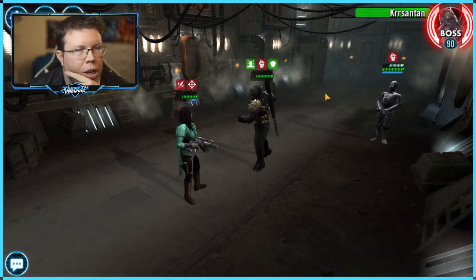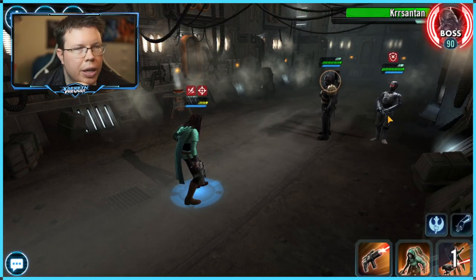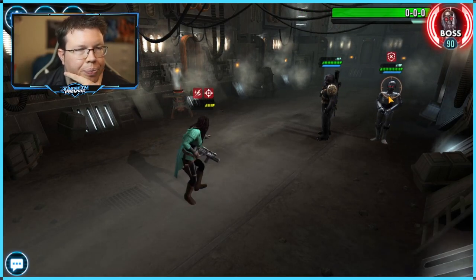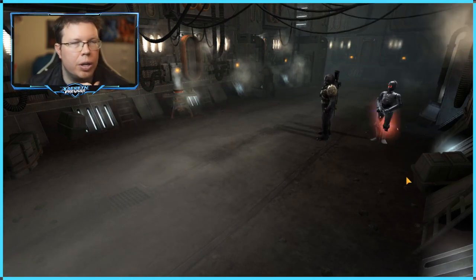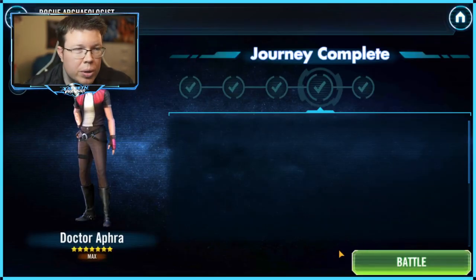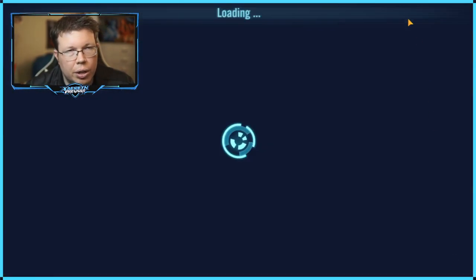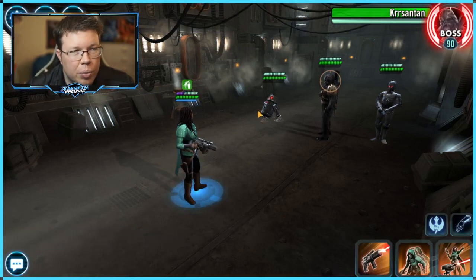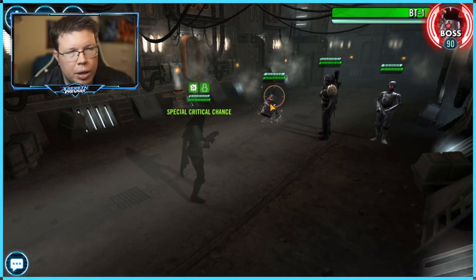If we're not getting counters — which is like 35% of the time we're supposed to get counters — then we just die in this phase anyways. BT1's air slap is just too OP here, folks. Modding for offense and crit damage set — I tried all the different sets: I tried survivability, I tried potency, even tenacity. None of it works as well as this method — trying to kill BT1 with an offense set.